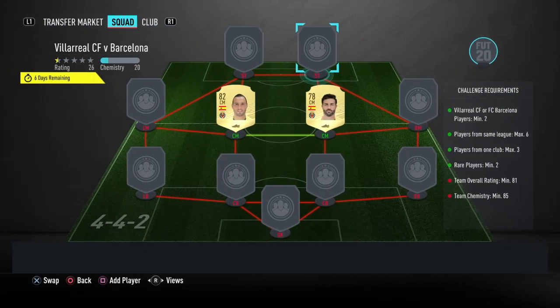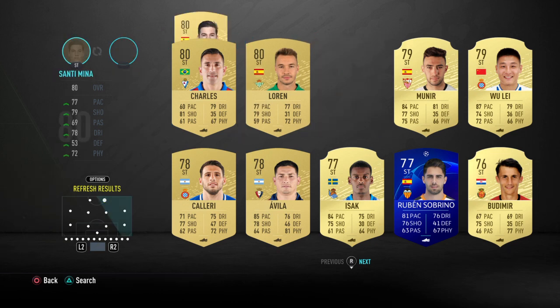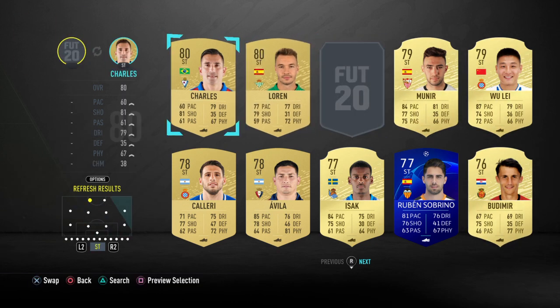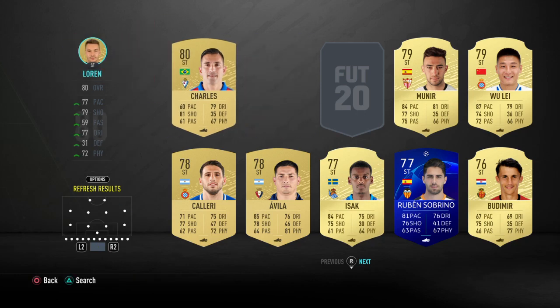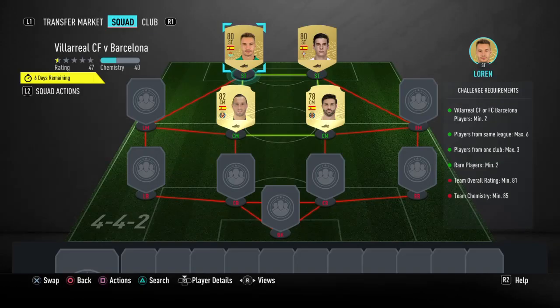We're going to take that Villarreal filter off now. Going up to our two strikers, we are going to be using Santi Mina and either Loren or Charles — it doesn't really matter. I'm going to go for Loren. So we've got Lorenzo Moron Garcia for 400 coins and also 400 coins for Santiago Mina. I'd definitely recommend you bid on those to save yourself some coins, but they're not too expensive anyway.